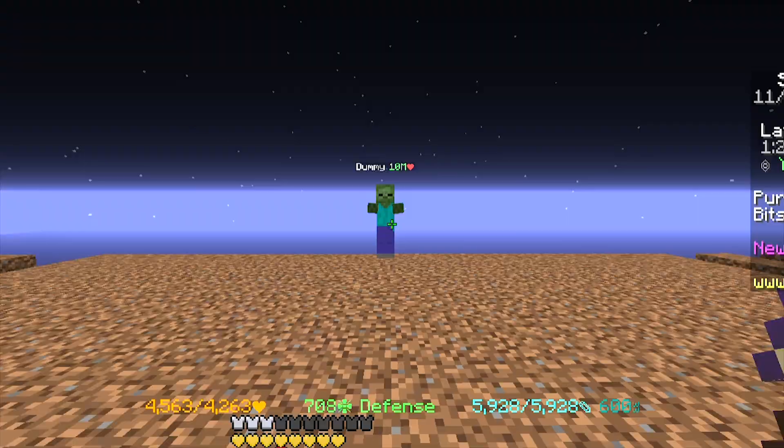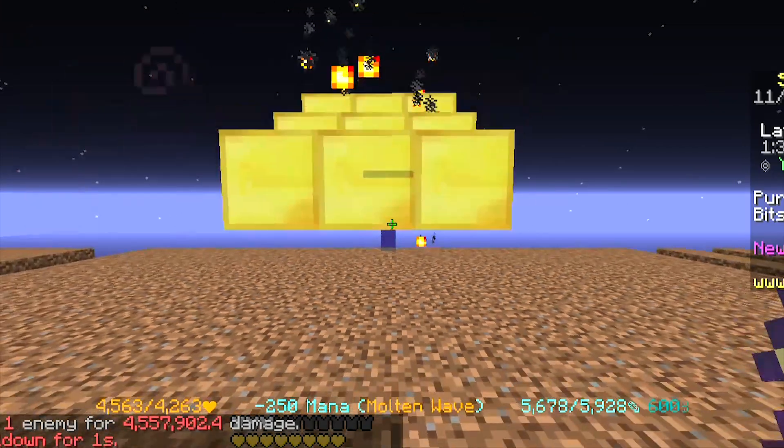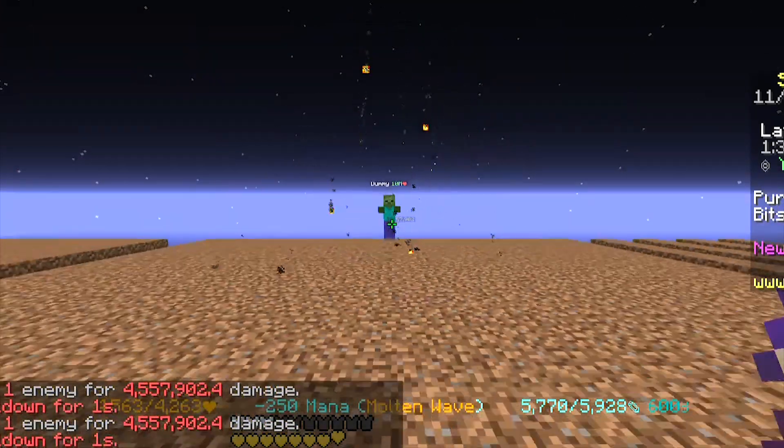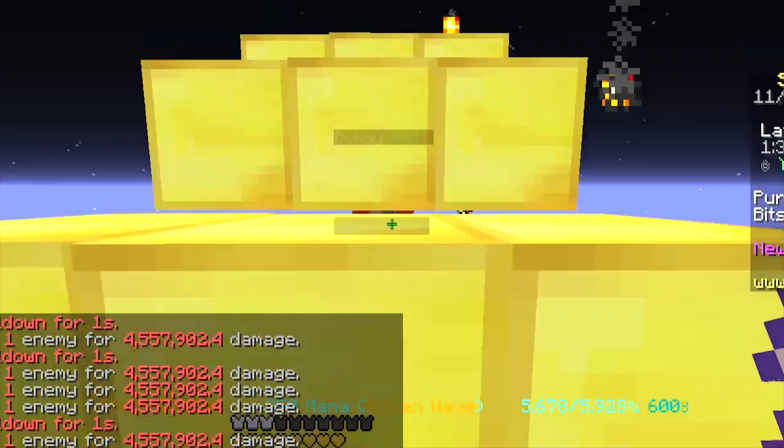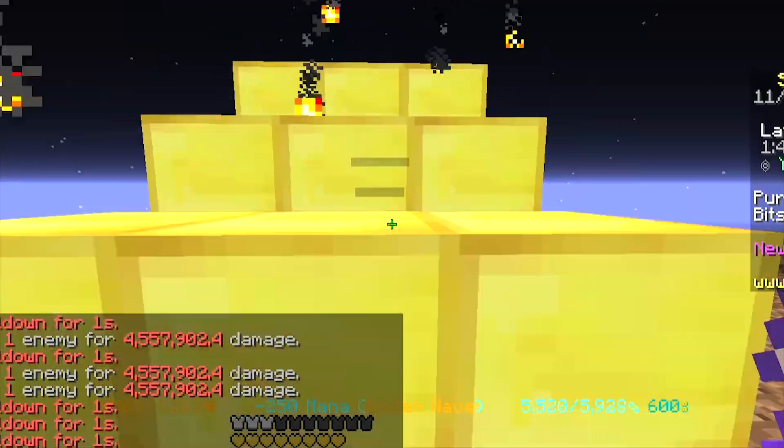You need to hit the boss twice with your midas staff to face-skip. Hit it once from around five blocks away, then come up right next to it and use the midas staff again. The midas staff has a cooldown, so you need to do this to hit the boss twice before it becomes invulnerable.